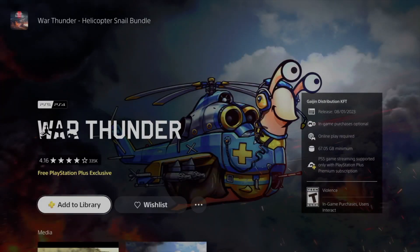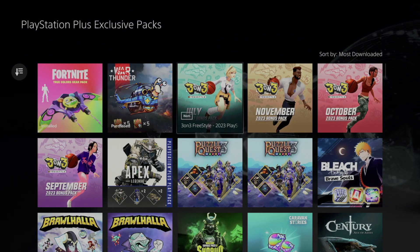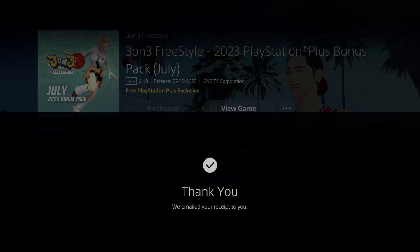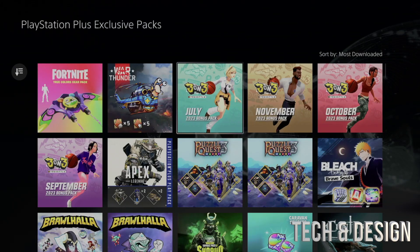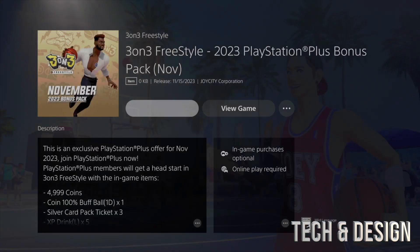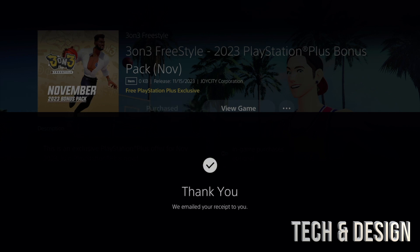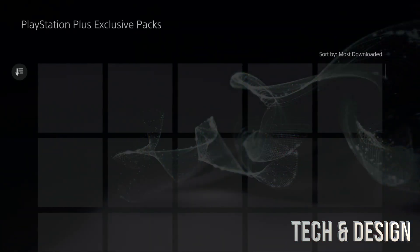Same goes with any other game. We'll take a look at this one as well — we'll add it to our library. We can download it right now or download it later. Let's go into the next one — same thing, we can just add this. We purchased it — go back and we'll do the same thing with every single one. Obviously only download the ones that make sense to you; not everybody has all these games.